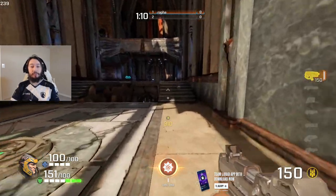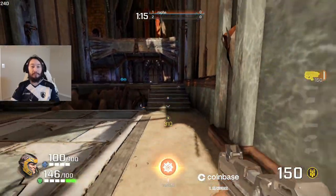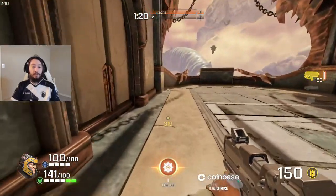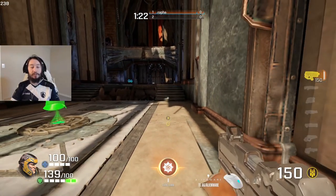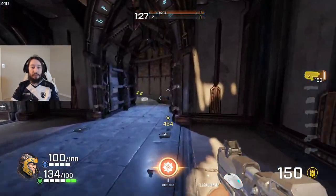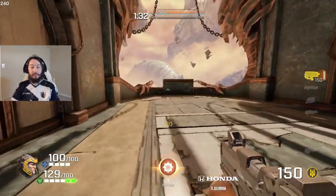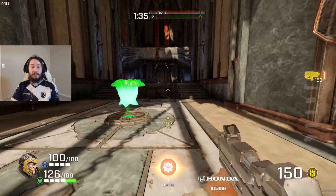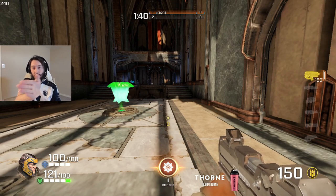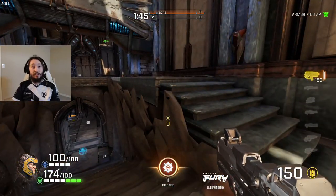If you just jump forward, you don't gain any speed, it doesn't help you at all. You might be able to jump a rocket or two that somebody's throwing at you, but that's it. The way to actually gain speed — if you do left and right alternating without looking elsewhere, you're gaining a little speed but still pretty slow. But if you're holding forward and right and you start looking from the intended direction about 45 degrees, you start to gain speed.